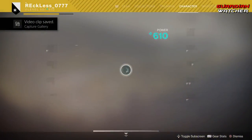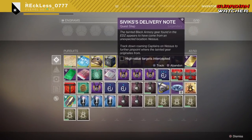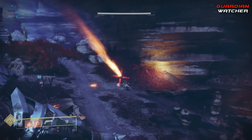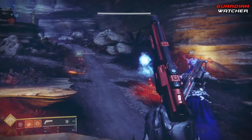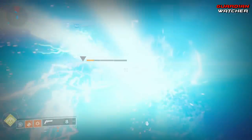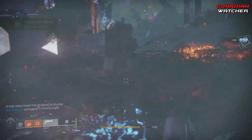After you scan the cache after the third boss, head to Nessus and specifically go to Exodus Black. Look for the Wanted Captain there and eliminate them.